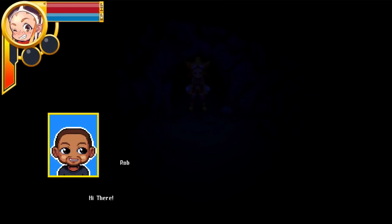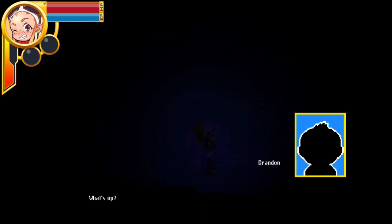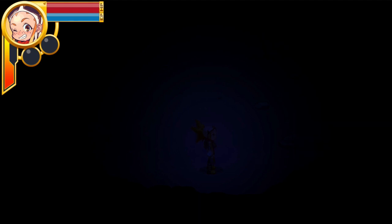Hey everyone, Rob here. Let's show what we've been working on. Right now, the dialog system is in place. It's all placeholder right now, so we just have to drop dialog text in the dialog box and the pictures.